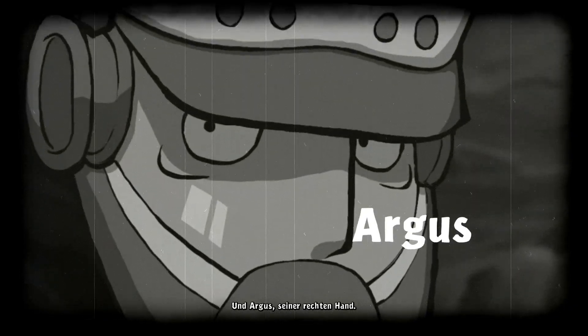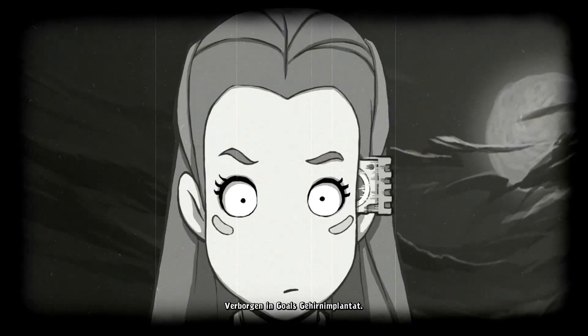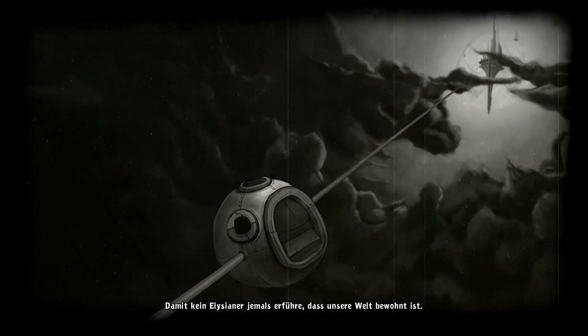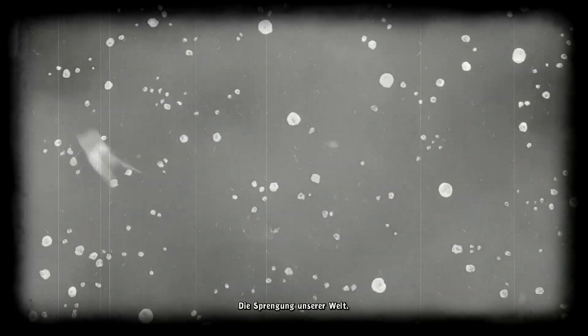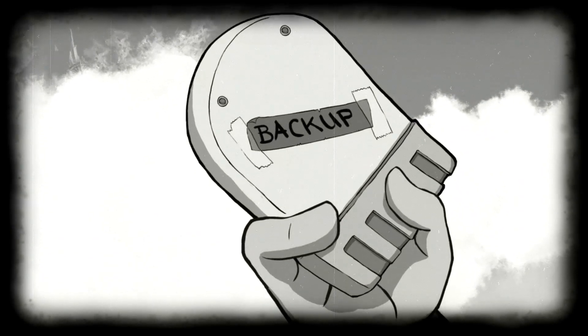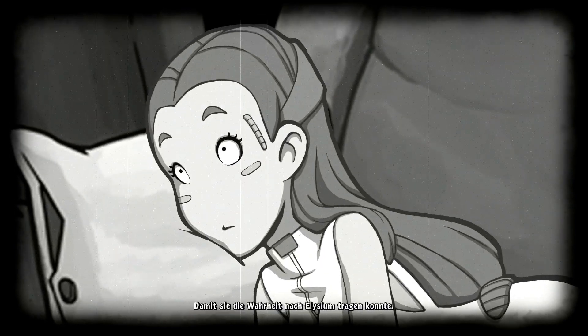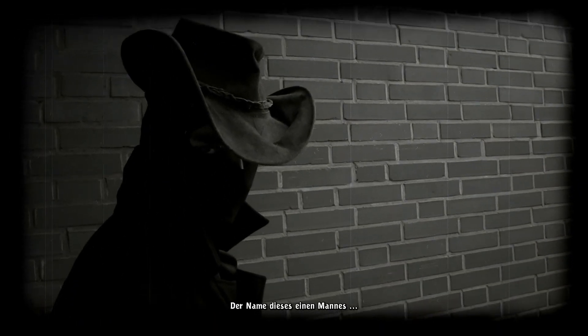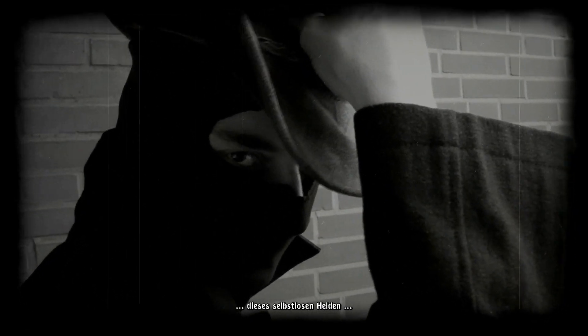Und Argus, seiner rechten Hand. Sie brauchten die Aufstiegscodes, verborgen in Gulls Gehirnimplantat. Und sie wollten ihre Erinnerung löschen, damit kein Elysianer jemals erführe, dass unsere Welt bewohnt ist. Denn so unvorstellbar grausam war ihr Ziel: die Sprengung unserer Welt. Sprengung! Aber sie hatten die Rechnung ohne den Einen gemacht. Er vertauschte die Datasetten. Und gab Gull die Erinnerung zurück, damit sie die Wahrheit nach Elysium tragen konnte. Der Name dieses einen Mannes, dieses selbstlosen Helden, war Rufus.